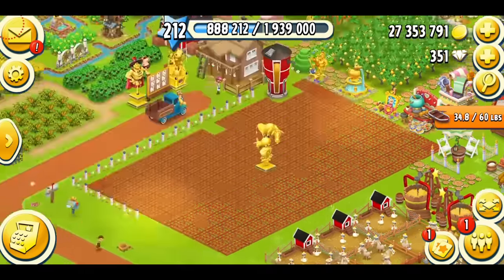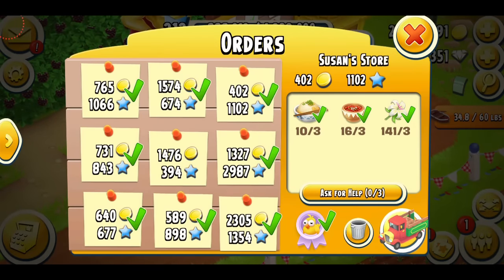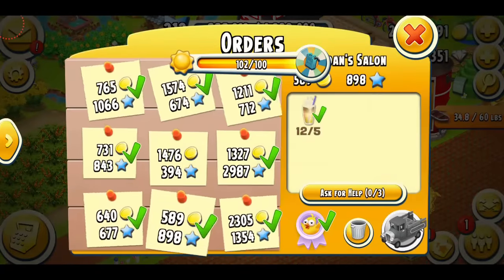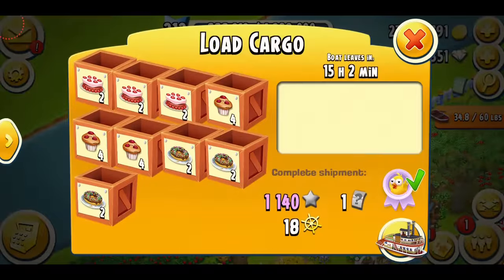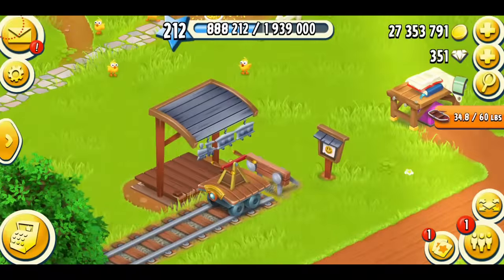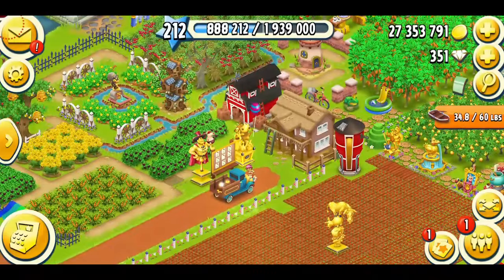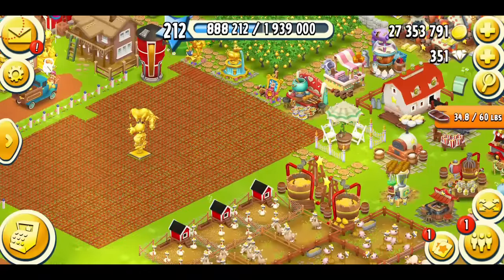The main purpose of products is basically to progress in the game. You can use them in truck orders — for example, Susan's store needs three rice, fried rice, and three salsa, giving you a thousand XP and some coins. The same goes with your boat, town, and derby tasks. You can also sell products to make money, which is the best use in my opinion.